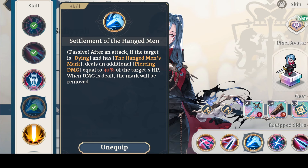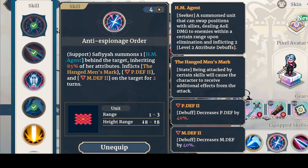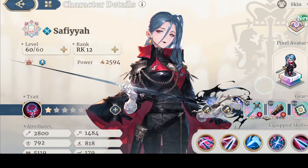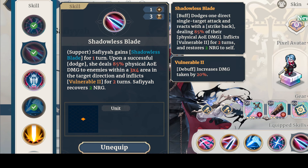As long as they're under 30% health, this one has her summon the agent and also puts up a good amount of debuffs, which will be fun to use. Then this skill I'm really liking — Shadowless Blade — it gives her a bunch of dodge and then she does a gigantic three-by-four AoE.